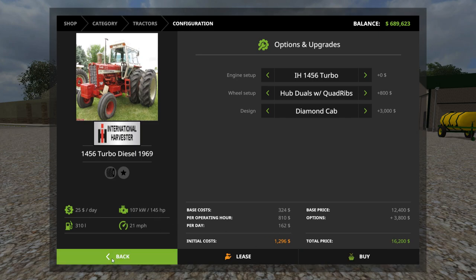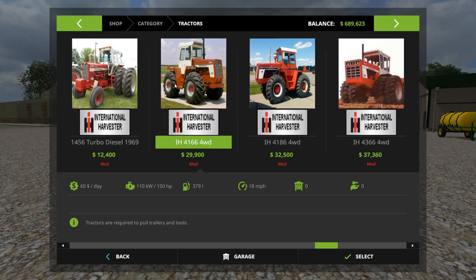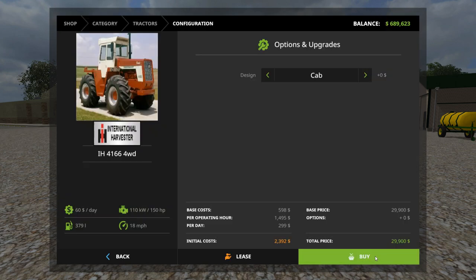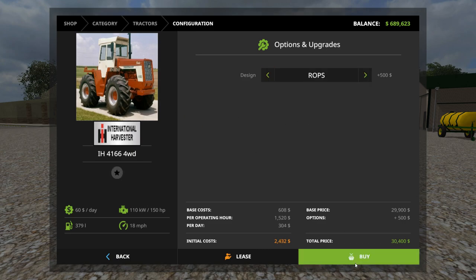145 horsepower for $16,000 — a nice cheap tractor to get started with. Keep in mind these are smaller tractors, so you're not going to be using any big equipment with them in-game. Next up, the International 4166, available with cab or ROPS — let's get one with the ROPS and see what it looks like.